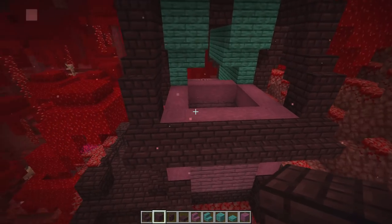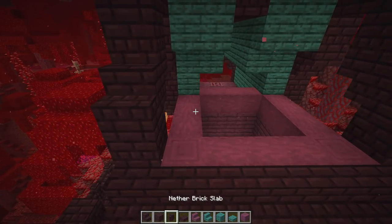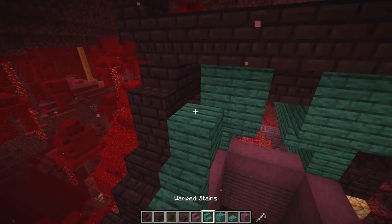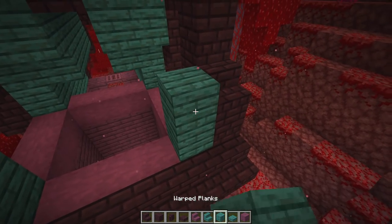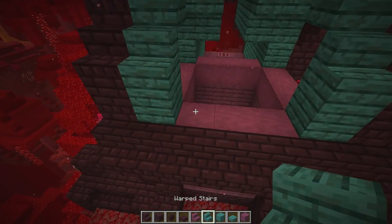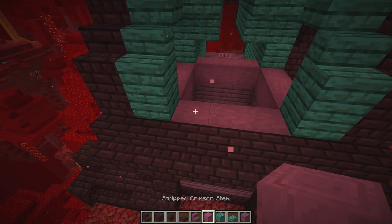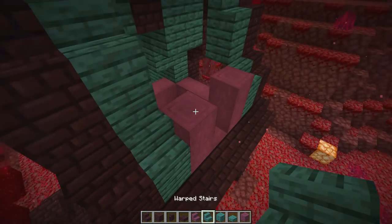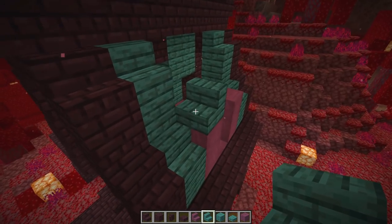Now let's fill this in and I want to put a window up here as well. Starting with this corner - full block, stair, full block, stair. Over here on this side - full block, stair, full block, stair. Then taking this up one and two, one and two, and throwing in our warped plank right here.